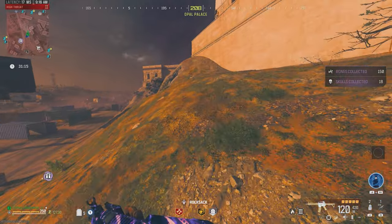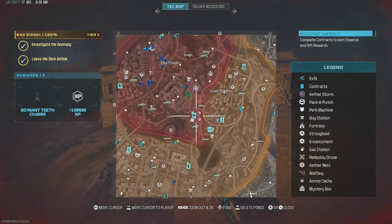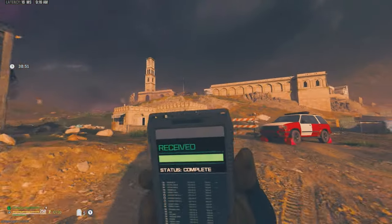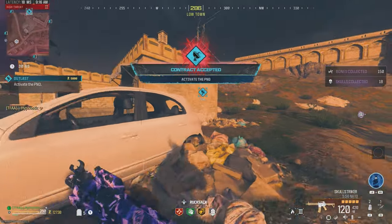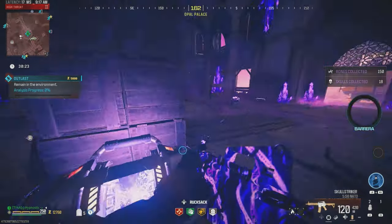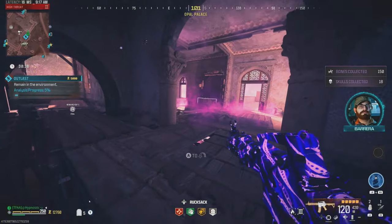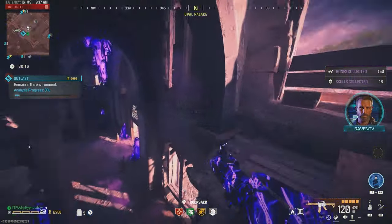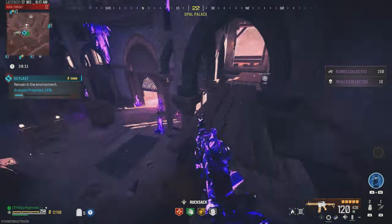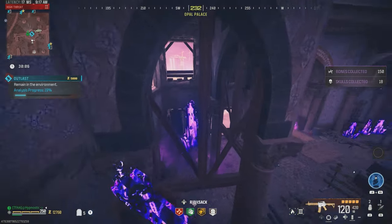There's no more bounty contract here. Let's do the outlast contract just to get some extra essence. Got the contract — that's going to be in the big building up ahead. Let's get this PND activated. I'm pretty sure this is one of the easiest contracts in the tier 3 — I don't think there's that many zombies that spawn. The first zombies come in around the 30% mark. Pretty chill contract — I'll see you guys once I complete it.